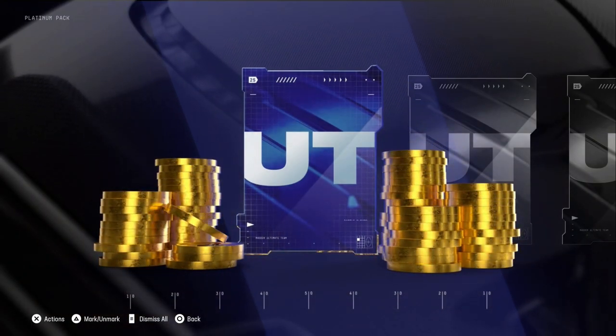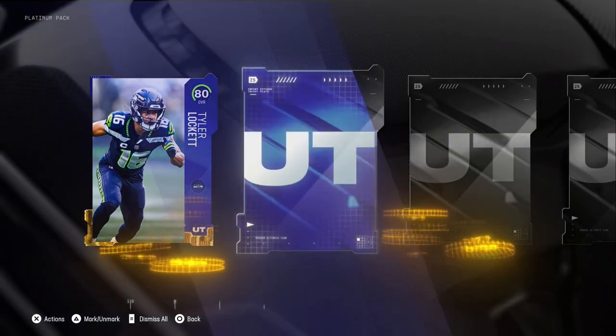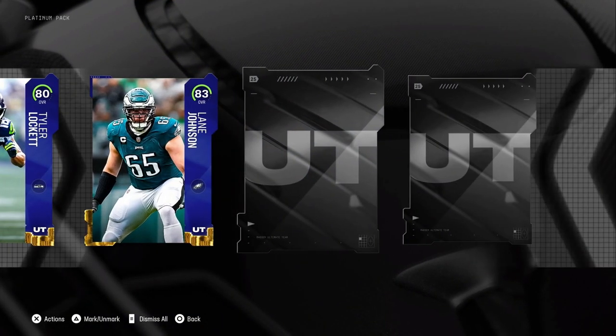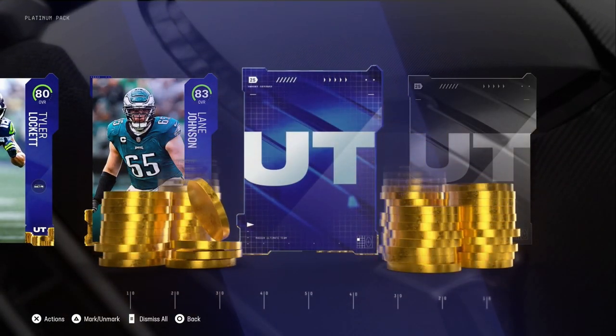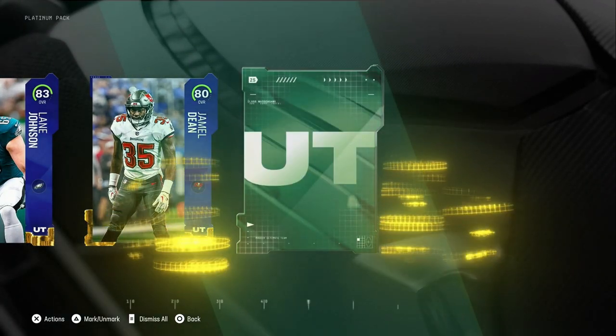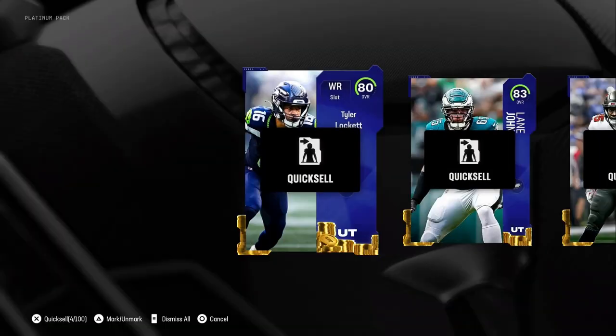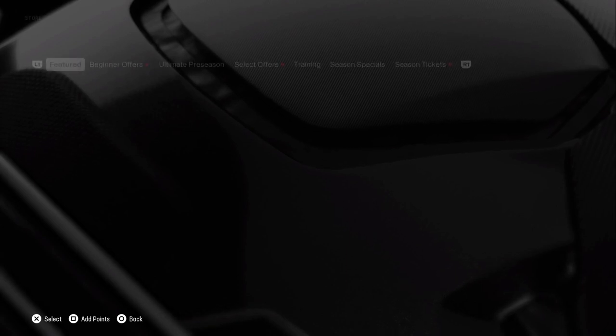Our first one: we got an 80 overall, our Laket, we got another blue, we have 83 Lane Johnson already — that's real — and another blue, 80 overall Jamal Dean, and a green. If I quick sold everything that would give me 114k. The pack was way better than what I've seen from other ones.